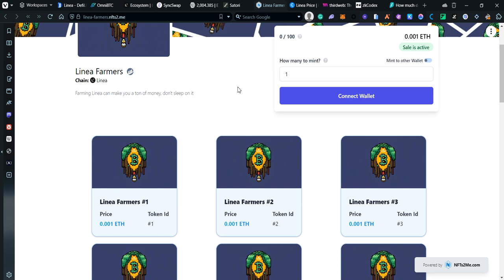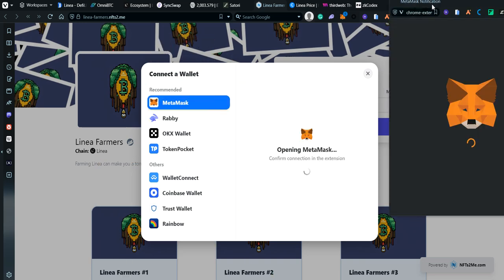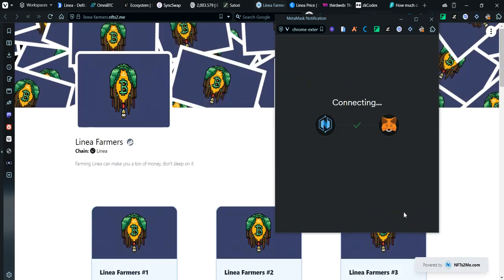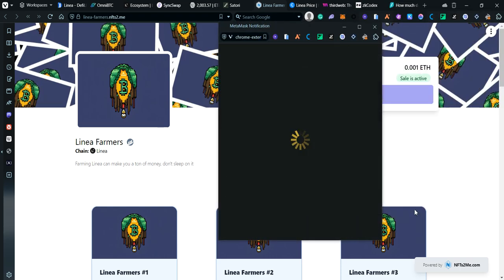The next one is NFTs2Me, which is also tokenless. We're going to be farming it and minting some NFTs so it shows in our wallet that we're using Linea for many different things — adding diversification. There's a link in the description for this listing; the mint price is about two dollars. Connect MetaMask, click next, connect, and mint one.